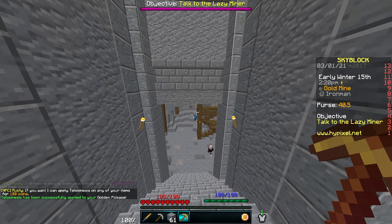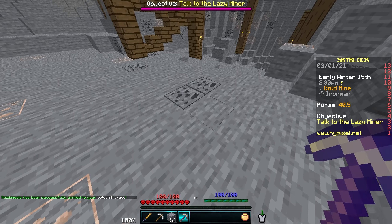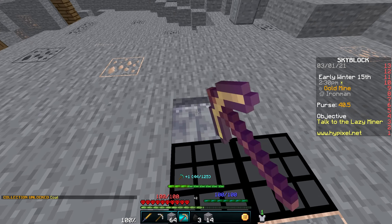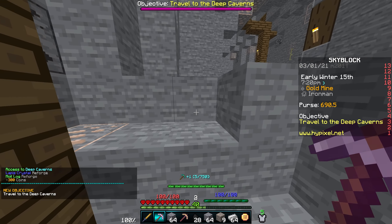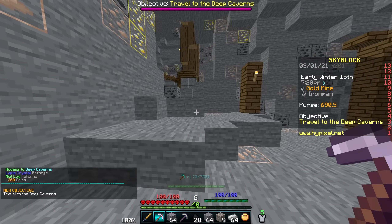That way we'll actually get all the cobblestone in our inventory and be able to sell it. Is Skyblock one of those games where you can break the ores without needing the right pickaxe? No, it isn't. Oh well, that's fine. We're just going to use the faster mining speed in order to get through these five levels and go ahead and go to the deep caverns. Mining level five, which means we have access to the deep caverns and this is where our grind is going to truly begin.